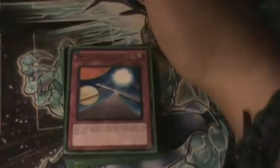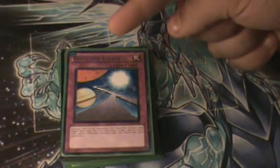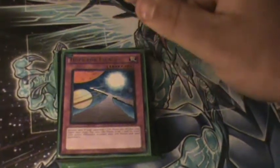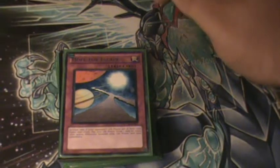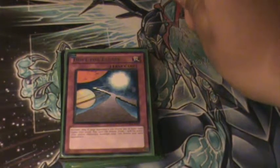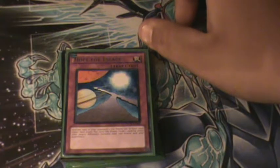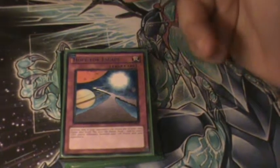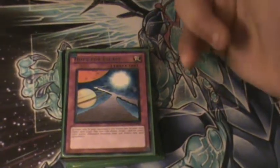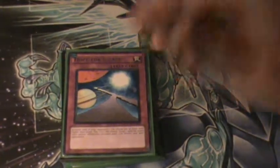Hope for Escape — this trap card has helped me a lot. Activate only if your opponent's life points are at least 1,000 higher than yours. Pay 1,000 life points and draw one card for each 2,000 point difference between your life points and your opponent's. If you're at 3,000 and they're at 8,000, you draw two or three cards — might be a good hitter.